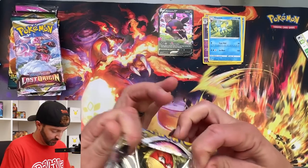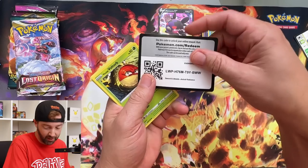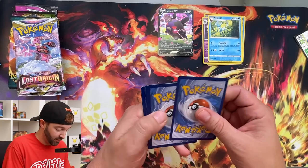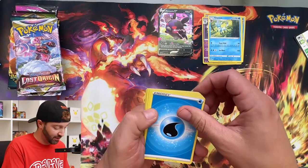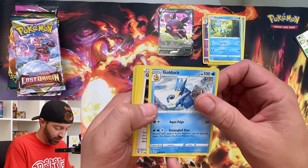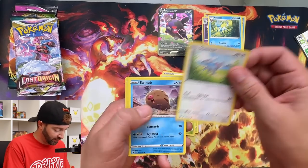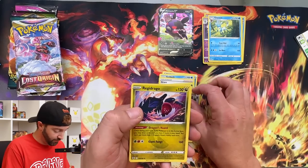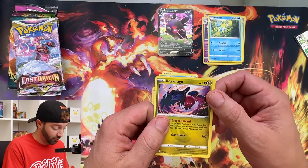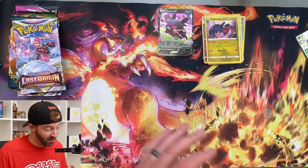One more Astral Radiance. I wonder if these sets are doing well — what's Astral Radiance up to these days? It came out at a time where I was just so disconnected from opening Pokémon. Golduck, Electrode, Voltorb, Swinub, Ponyta, Braviary, and Regidrago — I may never know how to say that name.